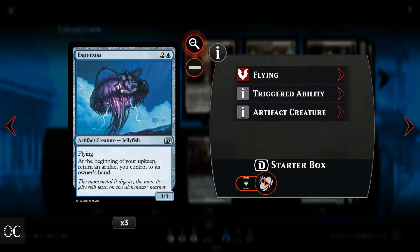Another combo for us is to play out a Harness on turn 3, on turn 4 play out Esparzoa, attach a Harness for Haste and hit the opening for 5. Beginning of turn, return Esparzoa to your hand and then repeat this combo again for 4 mana. See how it works in the gameplay.